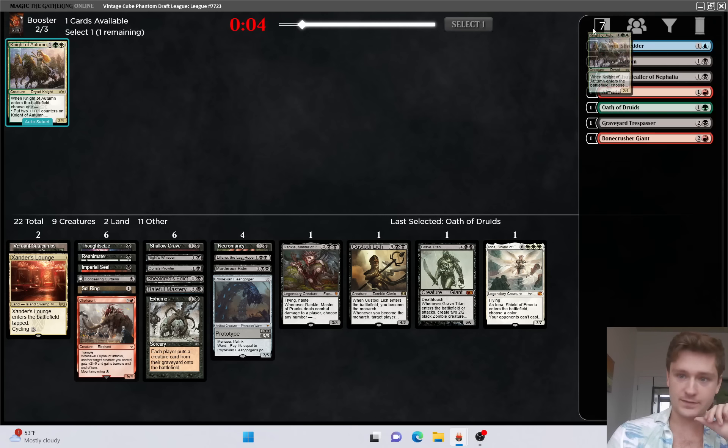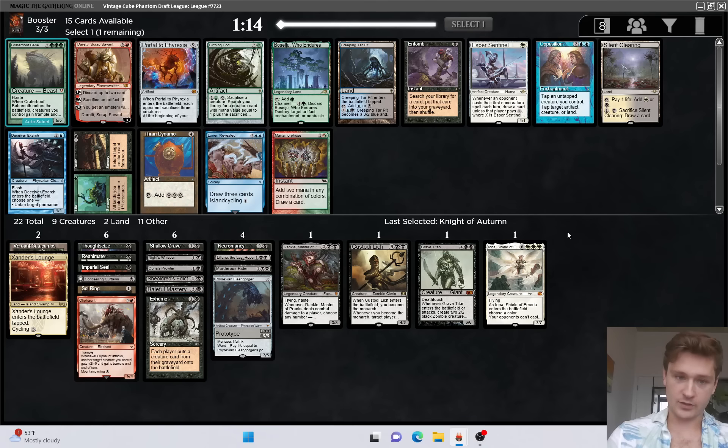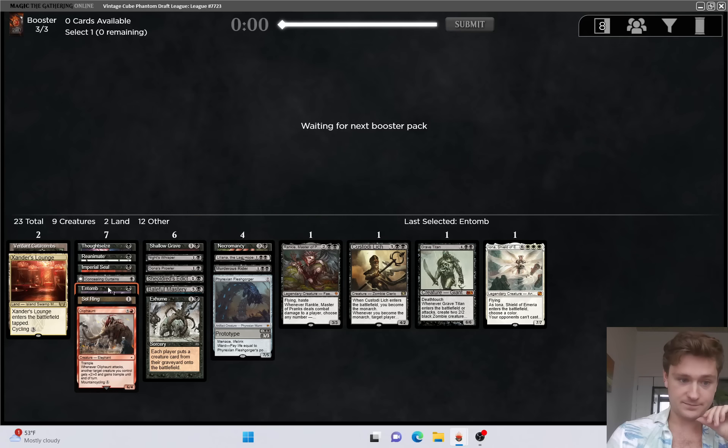There's a world where we play Oath, actually. Once again, number one priority by a lot is Entomb. Number two priority is another elite reanimation target. There we go, baby - Entomb! Life/death may be on the wheel, but yeah, that's amazing. Also makes it more likely that we're just a more streamlined black deck.